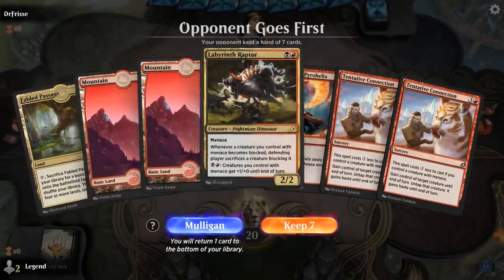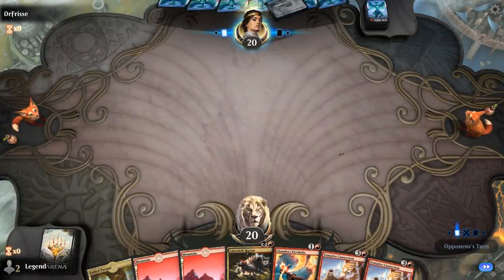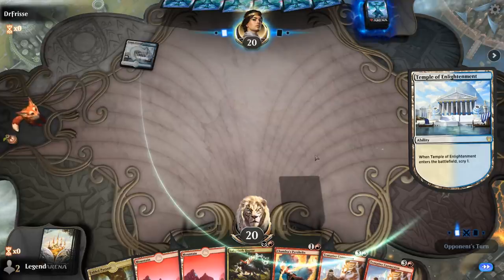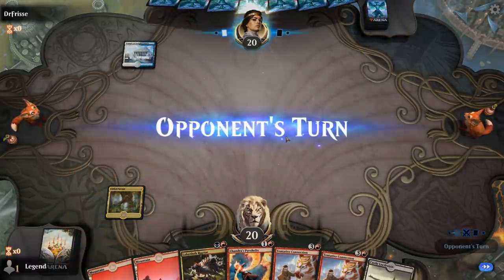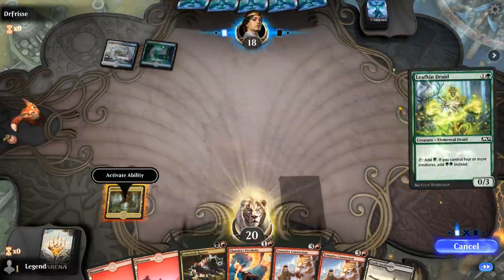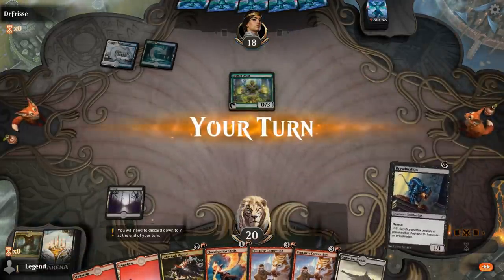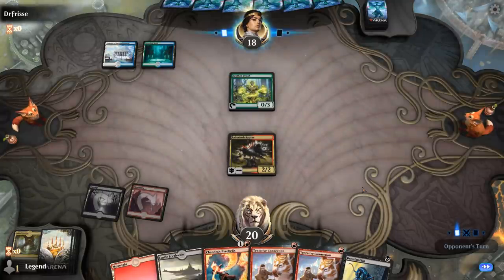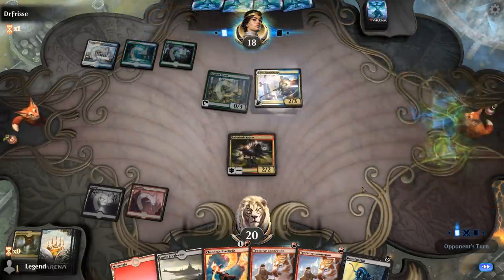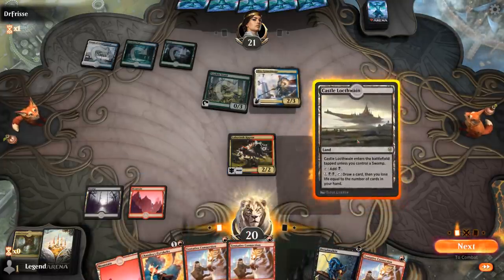We're on the draw. This hand is not amazing — we have a turn-two Raptor, Pyrohelix in case we draw Pestilent Spirit, and Tentative Connection in case we find Dreadmalkin. We'll try it. We get our Swamp so Castle Locthwain comes into play untapped. We draw a Dreadmalkin to go with our Connection. I've got a lot of Connections, so I'll just pump with a Raptor instead.